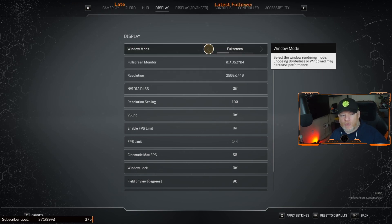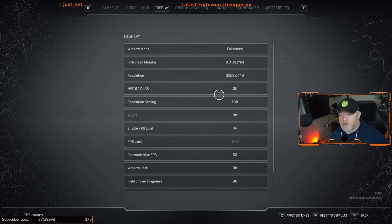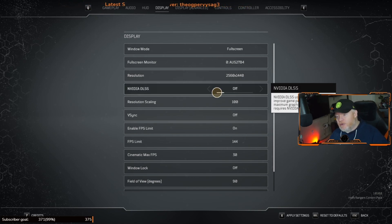For resolution, make sure the resolution set in the game matches your monitor. If you're on a 1440p monitor, set it to 1440p; if you're on 1080p, match that. Don't try to play at a higher resolution than your monitor supports. It should be auto-detected. Nvidia DLSS is off by default.